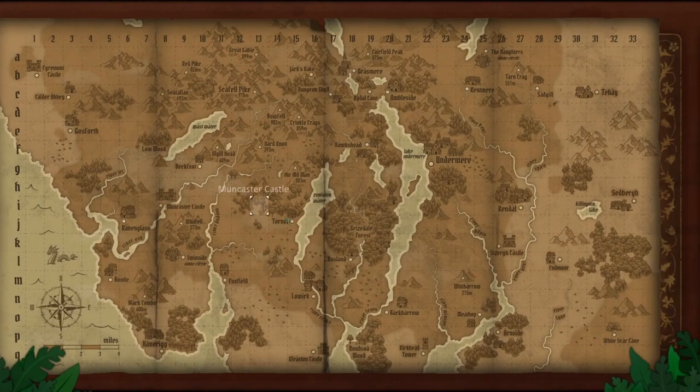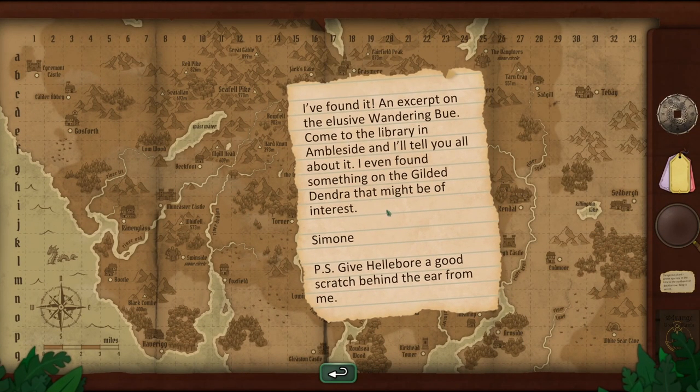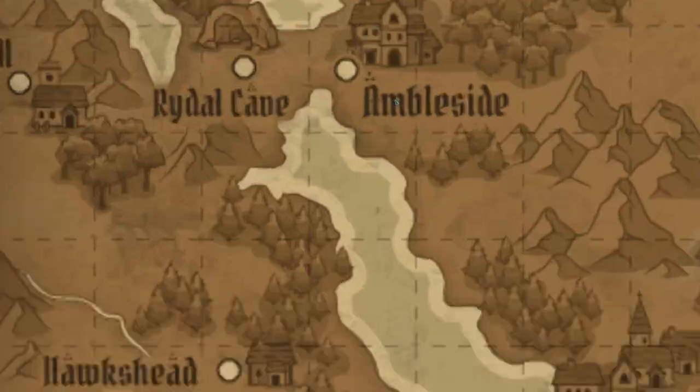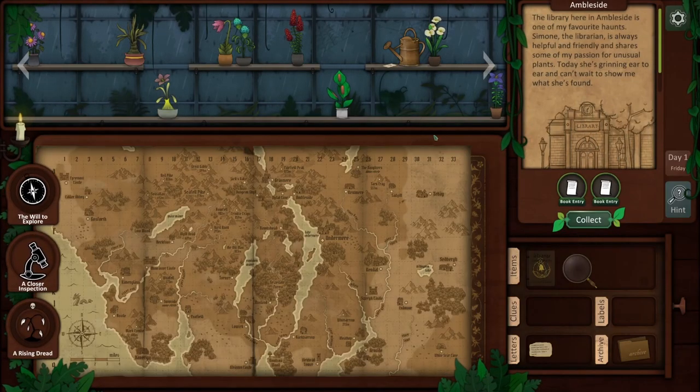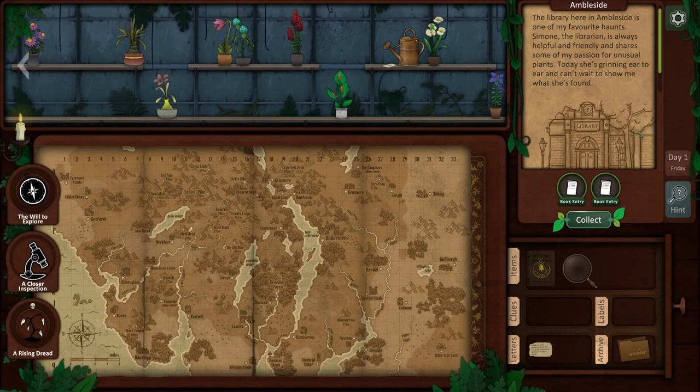The will to explore. So where are we going? Come to the library in Ambleside. I wonder if we can just travel there using this map. The library here in Ambleside is one of my favorite haunts. Simone, the librarian, is always helpful and friendly and shares some of my passion for unusual plants.